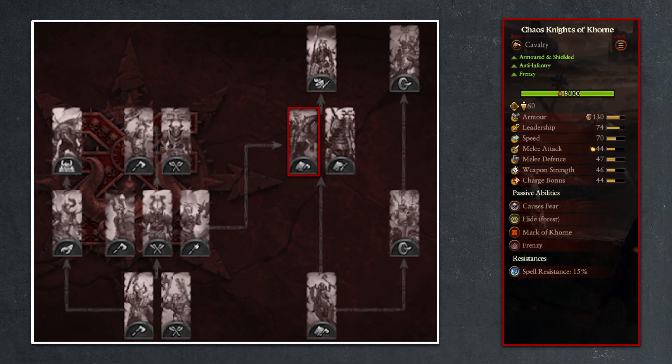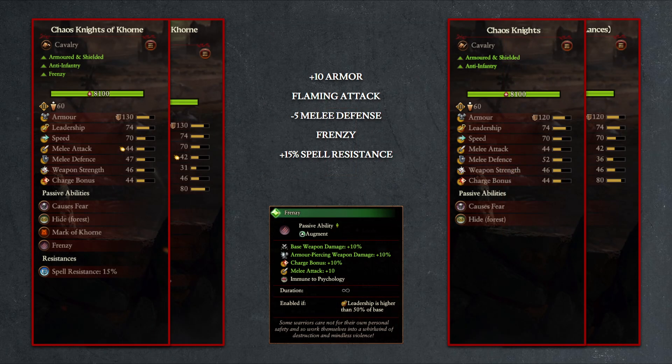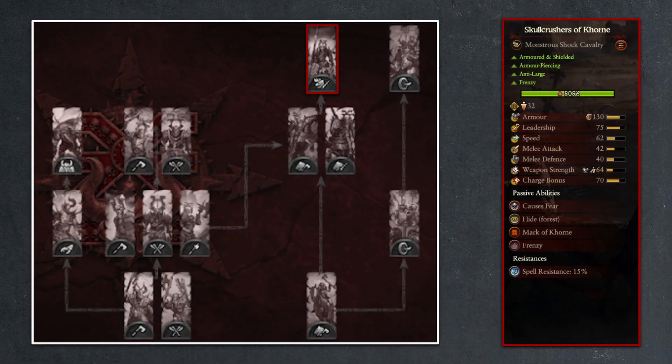Not only does the Khorne Warband upgrade tree have access to high tier chariots, it also has high tier cavalry. First, there are the two Chaos Knights in the standard and lance variety. On paper, their improvement is rather marginal, as aside from the mark of Khorne bonuses, they will get 10 more armor and flaming attack over their undivided counterpart. But more important is that they have one more upgrade option over even the undivided Warband upgrade tree: the Skull Crushers of Khorne.